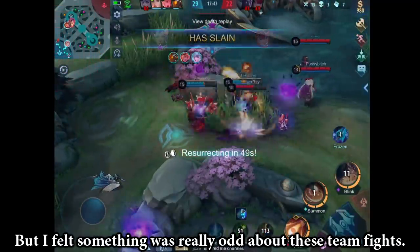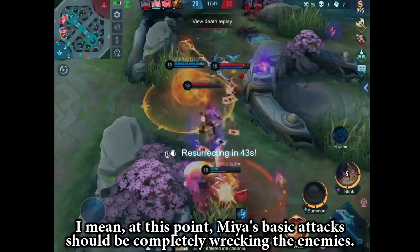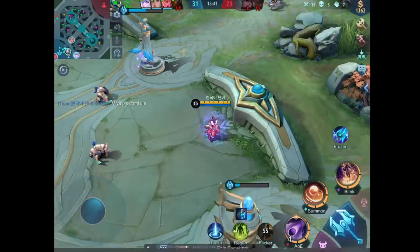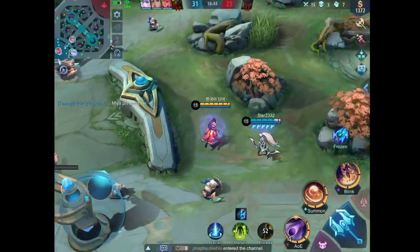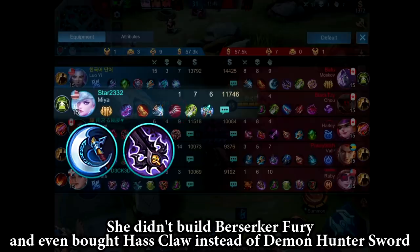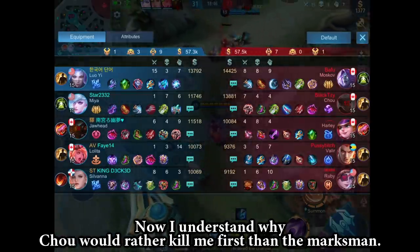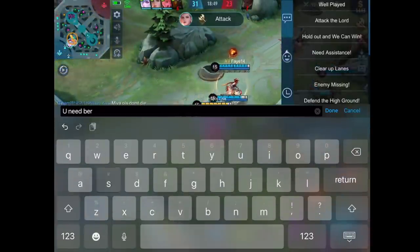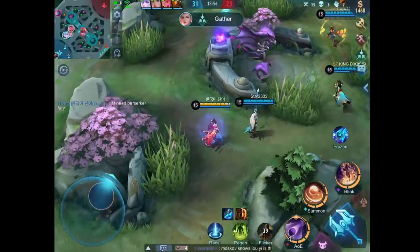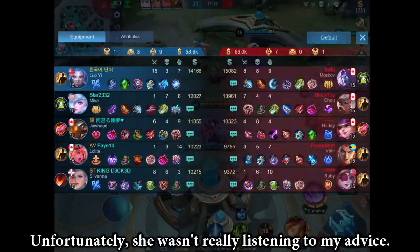I felt that something was really odd about these team fights. I mean, at this point, Miya's basic attack should be completely wrecking the enemies. But then everything made sense — she didn't build Berserker Fury and even bought Haas's Claw instead of Demon Hunter's Sword. Now I understand why Chou would rather kill me first than the marksman. Unfortunately, she wasn't really listening to my advice.